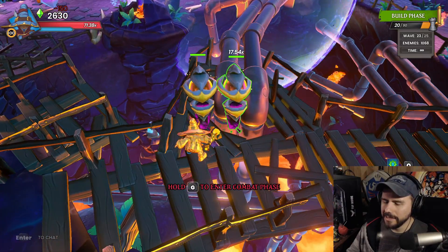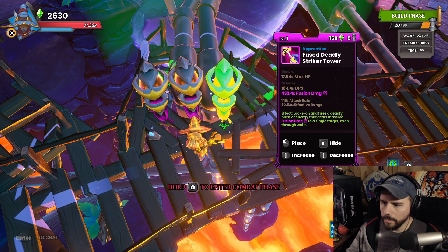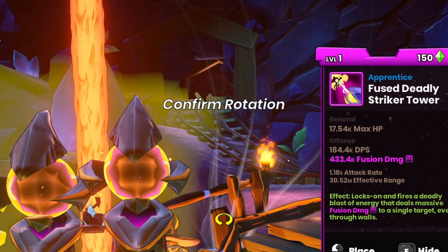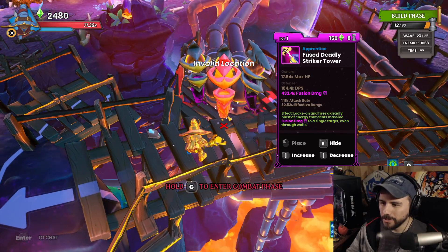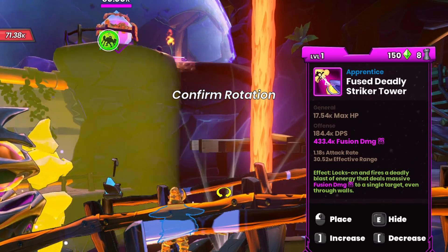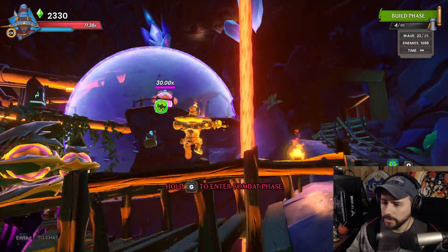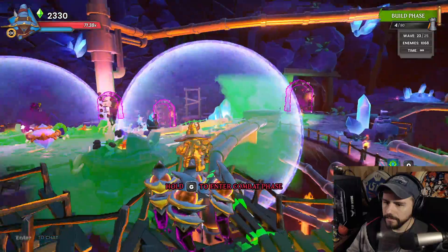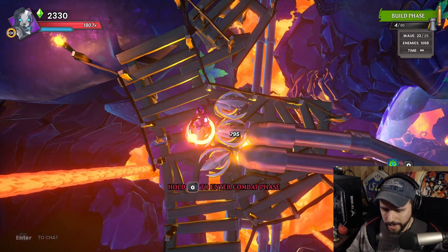There are going to be some ogres coming out of that lane — these DSTs will make quick work of them. A couple more DSTs going down, lined up against this pipe. For the last DST, I want the right side of the aim to cover this hole where a djinn will come out — if you don't have it covered, a djinn will come out and shoot you while you're standing here. Then one more going behind, aimed so the right side covers the hole in the wall leading to the crystal, so anything coming around that path gets targeted. We've got good coverage across all paths.